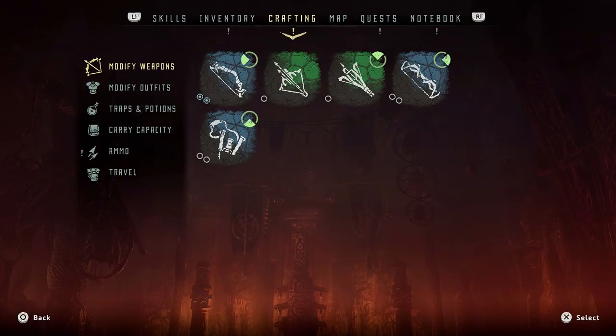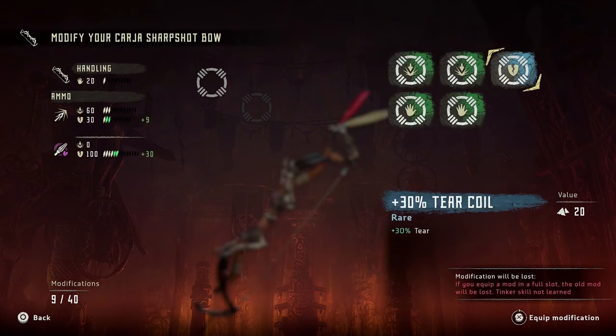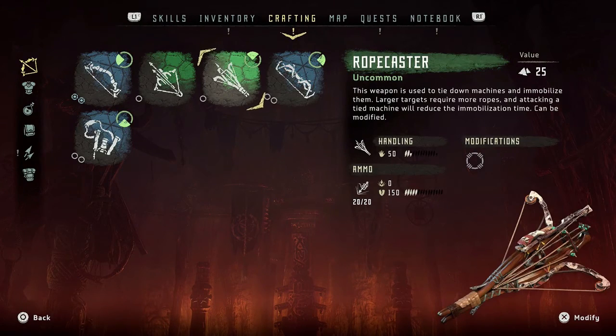Before we continue, let me see if I can modify my sniper bow. Weak 30 tear, plus 10-12% handling... No, at that point I'd rather go with the damage — just one-shots everything if I can. So that's 73 damage, which is actually quite a lot, especially if I nock three arrows. I don't think I'm going to mod those.